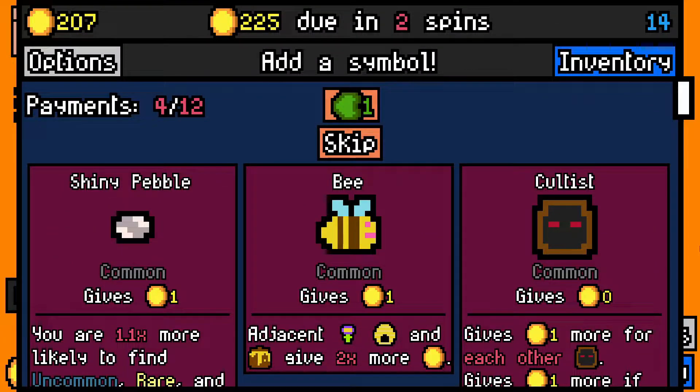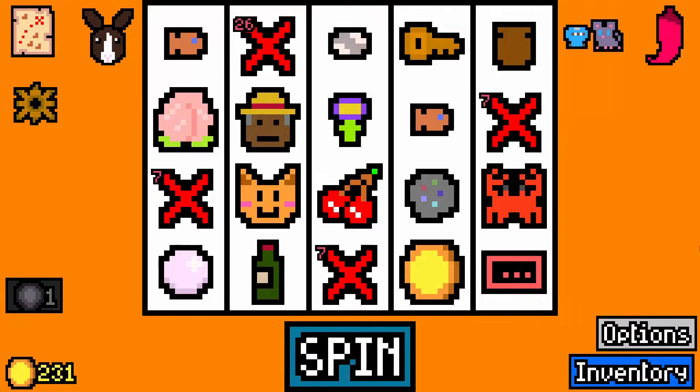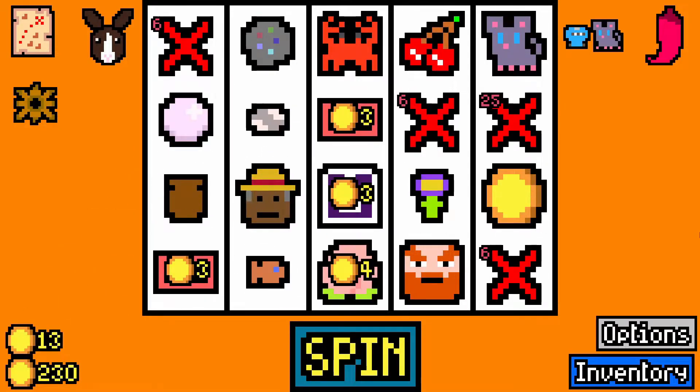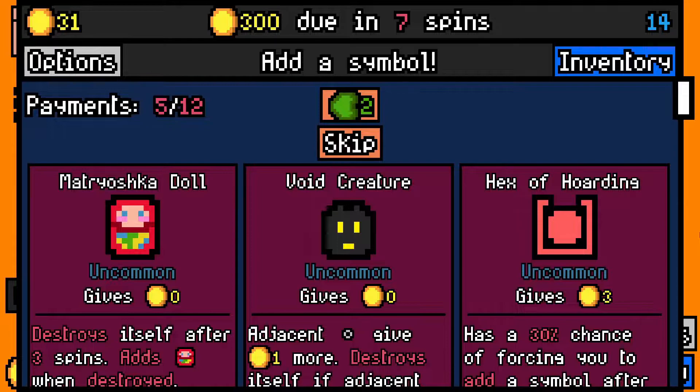It's a bit late for cultists, but I'll take the shiny pebble — not for the rarity, just for the fact that light bulb might work with it. Another hex of tedium — let's get rid of something. I'm going to get rid of the other hex, the hex of draining, because the hex of tedium doesn't hurt me — but it is three coins every time. Let's power run to 31 over. It's a bit tight now.